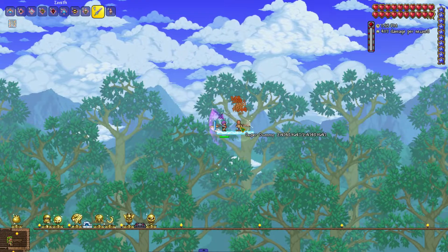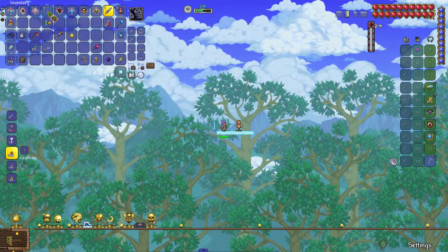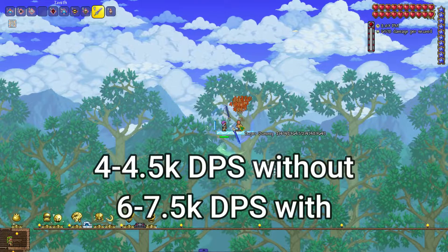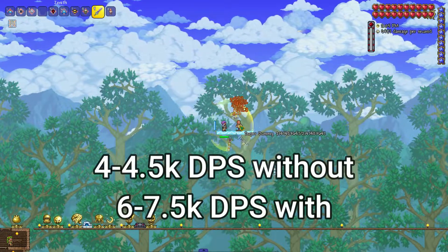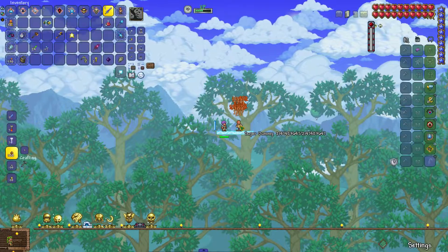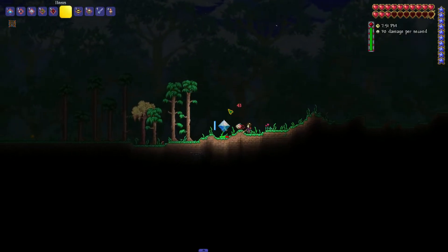The Mastery of Corruption drops from the Eater of Worlds. It increases your critical damage and regular damage by a whopping 25 percent, but decreases your defense by 50 percent. It's incredibly strong despite the defense reduction — this is probably the strongest mastery in the current beta.